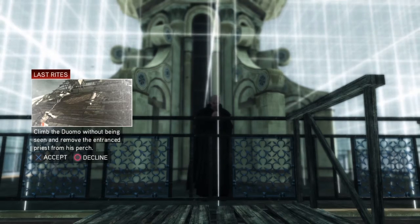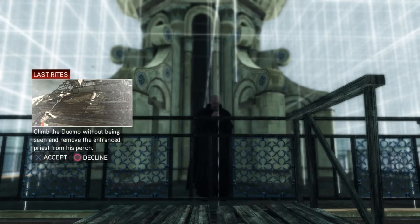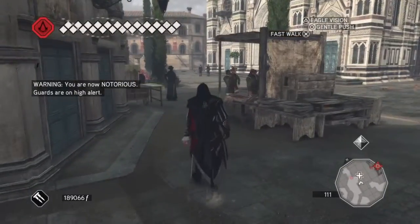Climb the Duomo without being seen, and remove the entranced priest from his perch. So this is a mission that we have to do stealthily. If we're seen, it's game over. And we are notorious anyway.